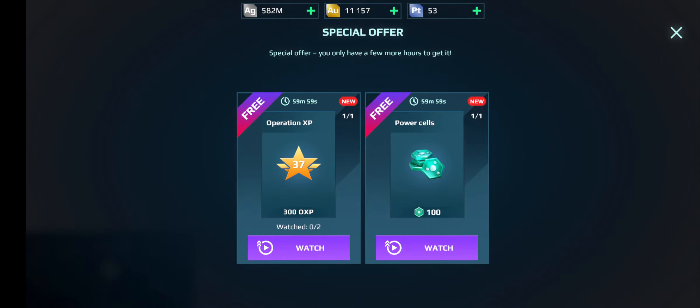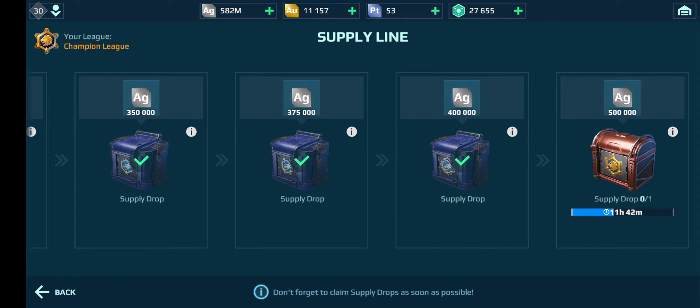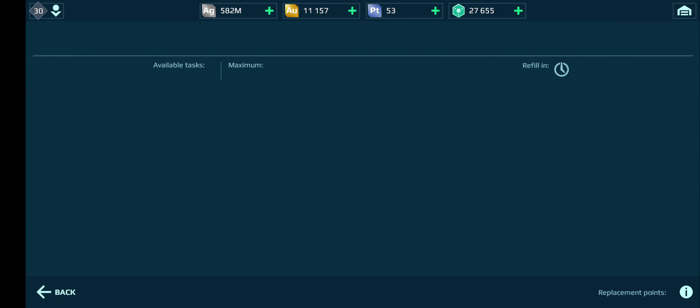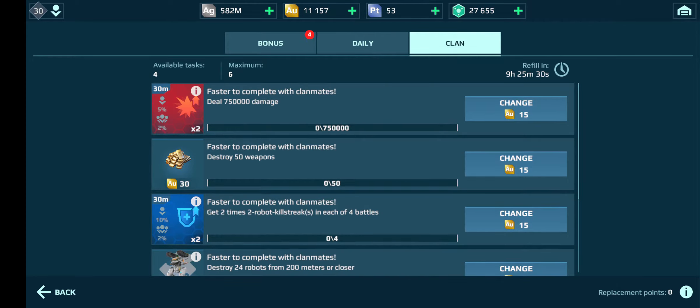This is a quick guide on how to get your videos back for the supply job slot. As you can see, I've used all mine - they're all gone. On the operations it says unavailable because I've already used it, and on your tasks as well it's a daily. I've now got it where it comes up as changing because I've used all five videos that you can use on these. I'm going to quickly show you how to get the videos back for doing these.